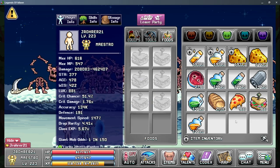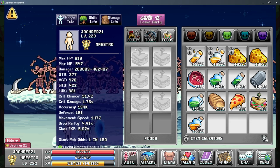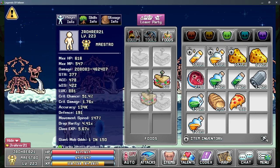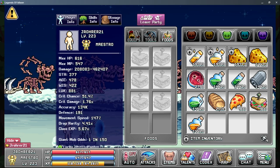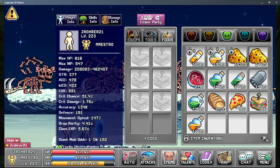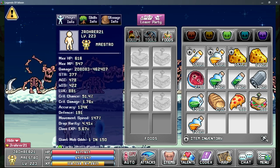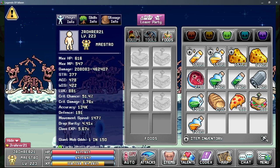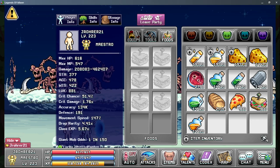Now let's discuss the food slot mechanics in more detail. There are six food slots — slot one through slot six. The slot that food is in will matter when the game is trying to calculate what food it's going to consume. Slots only come into play when you're AFK.